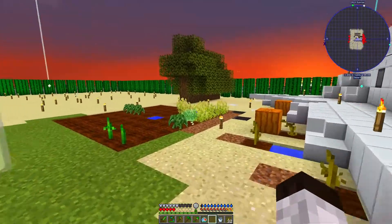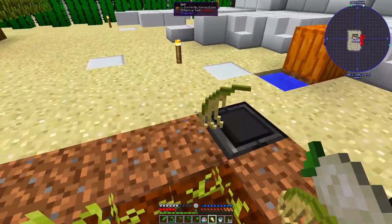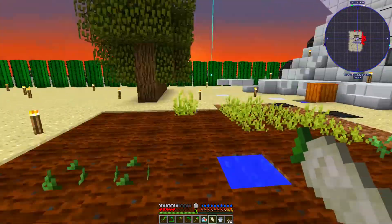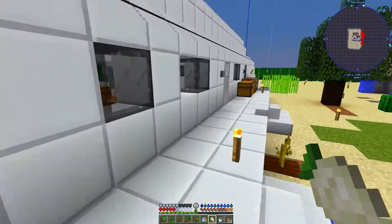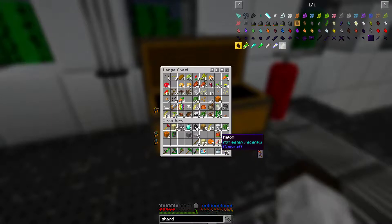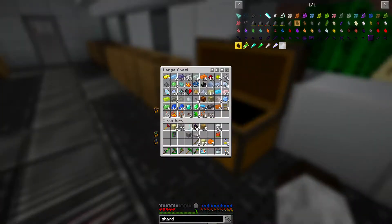I should harvest what I can from here — parsnips, rice, and spice leaves — while I still can. Let's get the pumpkins too. Okay, while I can still get crops I will continue getting them. Let's put the diamonds away.